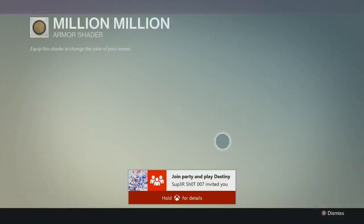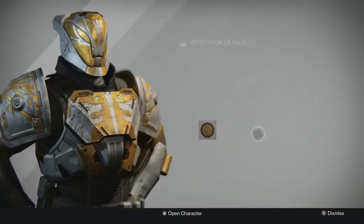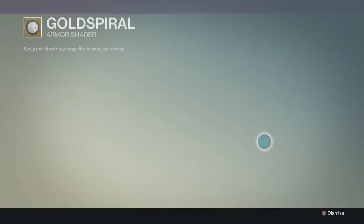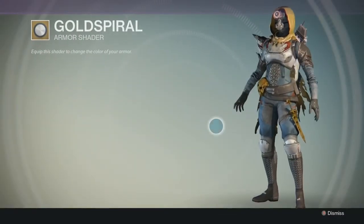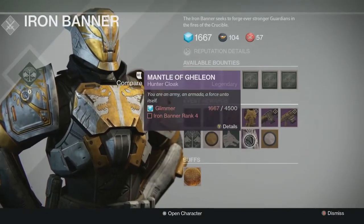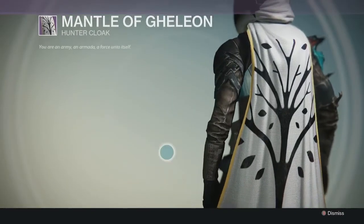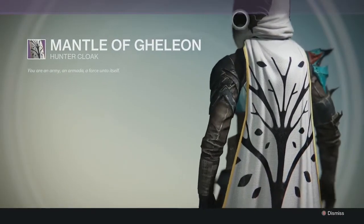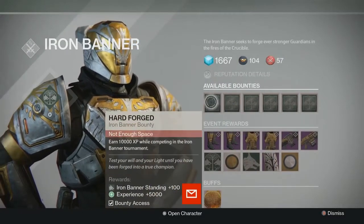Let's look at the shaders — we have the Million Million shader and the Gold Spiral shader. I always get the Gold Spiral if I hit rank 5, just to show off, because it can take a little work to reach rank 5. I don't have this on my Hunter — I need to get some of this stuff. That cloak looks really good. That might be what I work towards, getting that cloak.